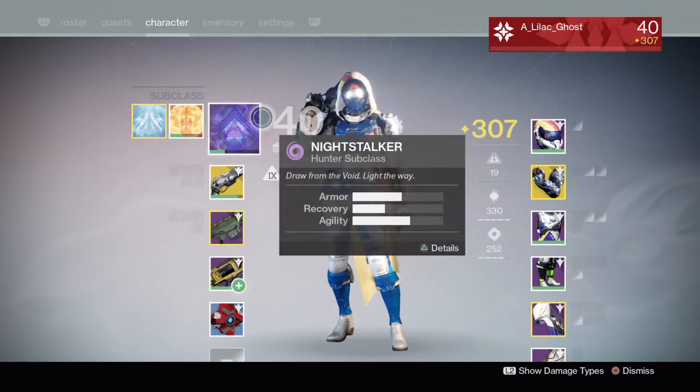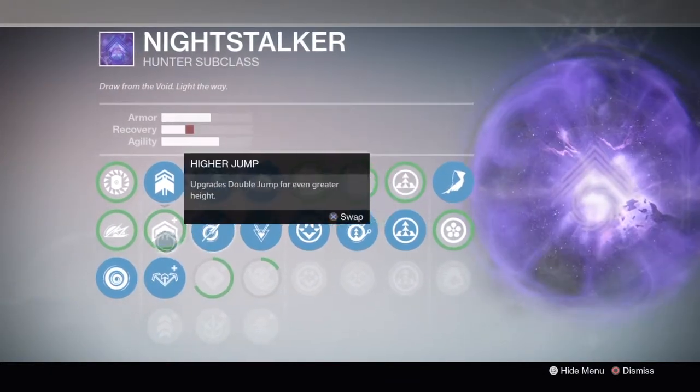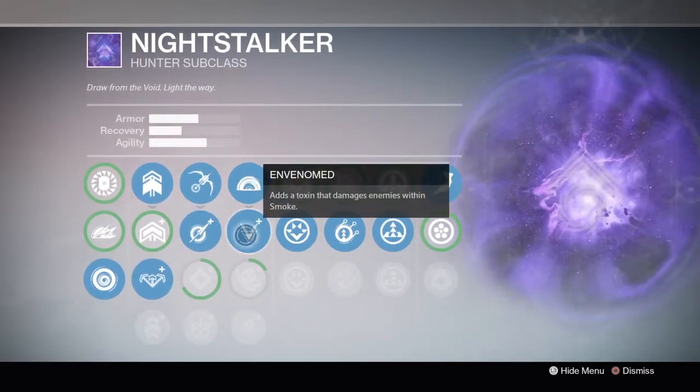For the titan, the bubble with Weapons of Light or Blessing of Light gives you that extra bit of protection or damage. You want to level them up — you don't have to level them all the way up, but just enough so that you've got your basic attributes. As you can see, Night Stalker isn't actually my preferred subclass; I've just leveled it up enough so that I can use it in the raid.